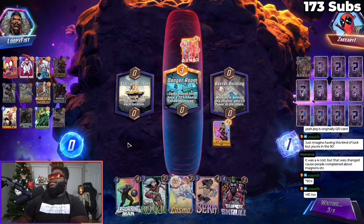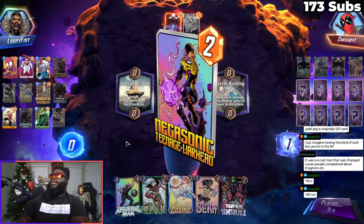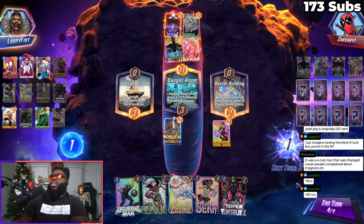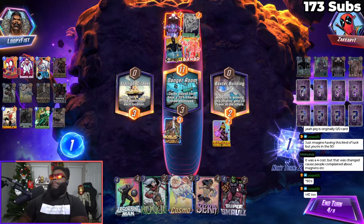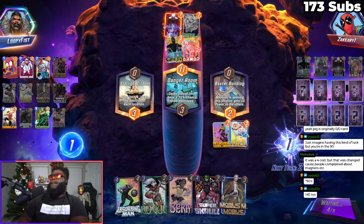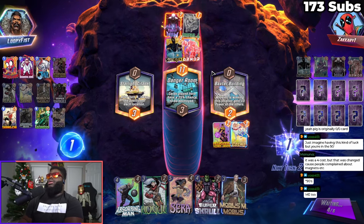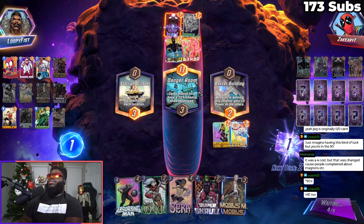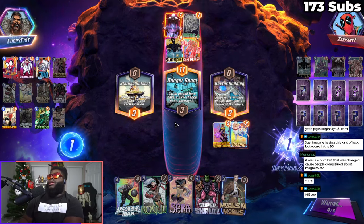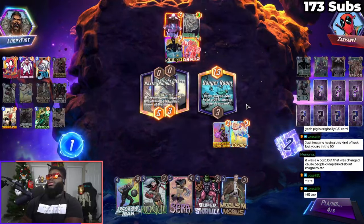I like to throw out Negasonic just to try to snipe something out. Nebula, Ebony Blade - that's gonna be kind of good for me. Let's make it to where he can't... I don't know what they're gonna do this turn. Either way it doesn't matter, this is gonna change after this turn. We snapped and we stopped this Shuri, which is great.